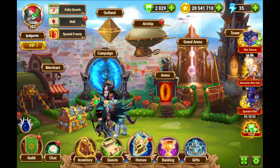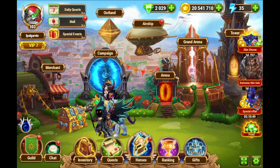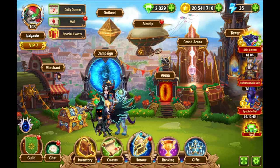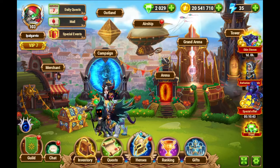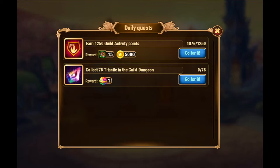Titanite is one of the resources that is mostly used to measure how active a player is in a guild. It is also used for daily quests to get the rewards. For example, on the daily quests, we have this one that is a two-part daily quest. If you collect 75 Titanite per day, you get a reward of one summoning sphere.